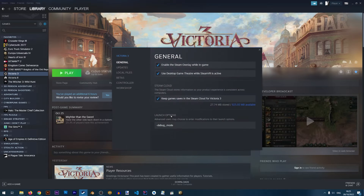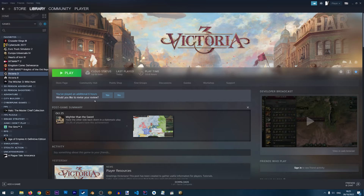Let's go to Properties and remove the launch option from there. Now when I start the game through Steam, the game will launch normally without debug mode enabled.